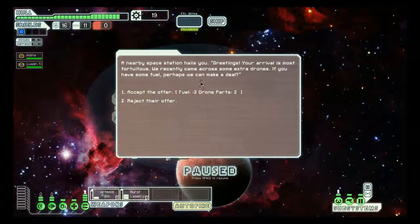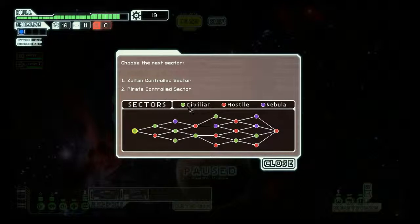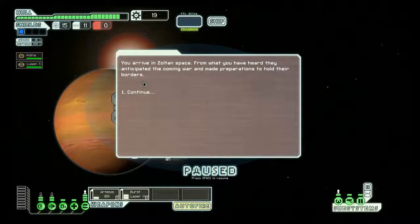I want to keep my fuel and I don't have any drones I can use, so I'm rejecting that offer and jumping to the next sector. This is the sector map — green sectors are good, red ones are bad, purple ones are in between. I have to reach the final sector. I think the safest route takes me through the green civilian sectors. I'm going to go that way — selecting the Zoltan-controlled sector, which is green so they won't cause me much harm.